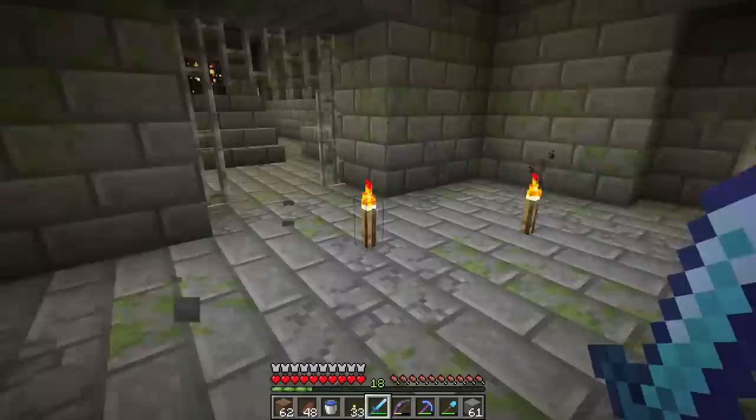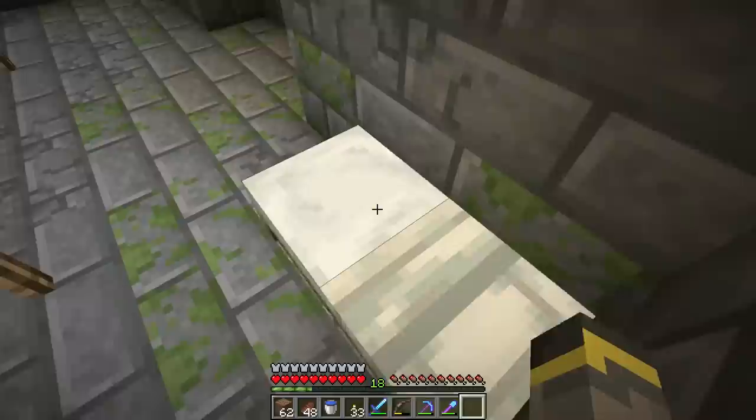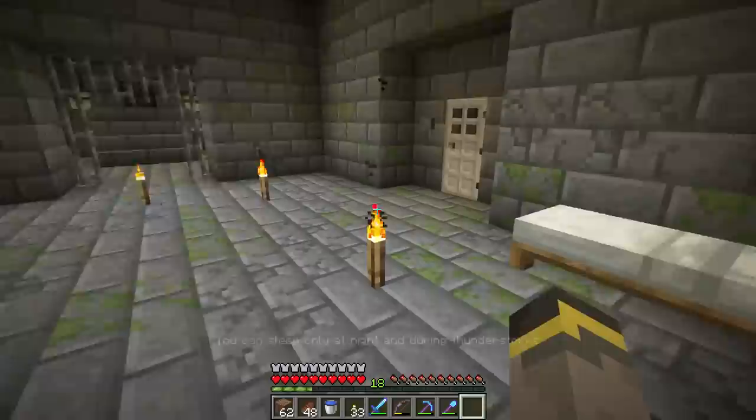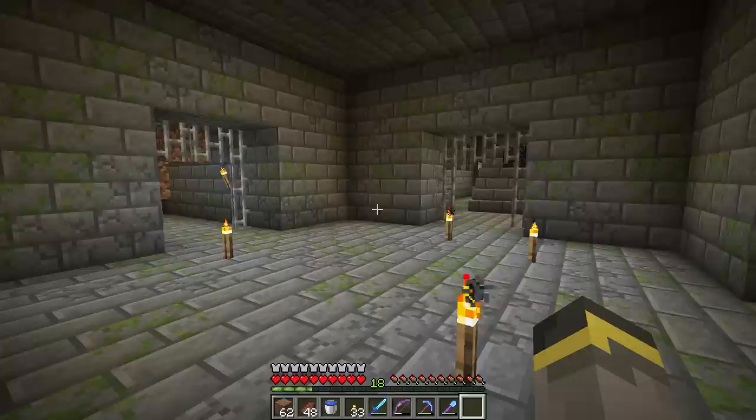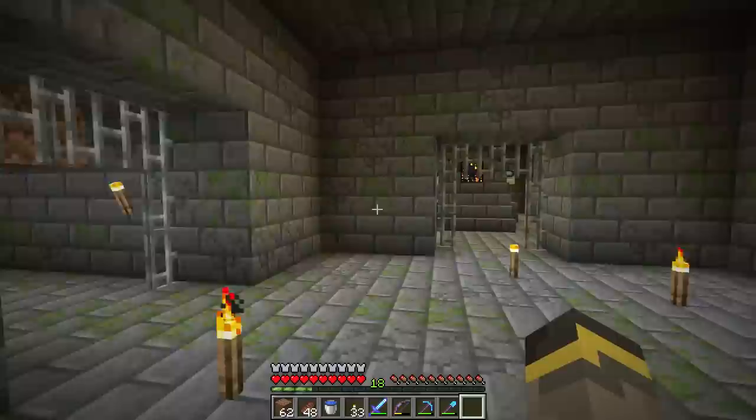I always recommend setting up some sort of survival base in this room outside of the portal, because if you die in the dragon fight you'll probably want your spawn set. We'll leave the bed there. We're pretty close to home so I honestly don't think we need to make a nether portal at all. This room will be our little checkpoint. To sum up everything: silverfish bad, portal room good — that's the big thing you're looking for.